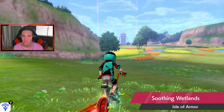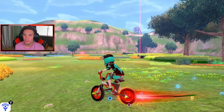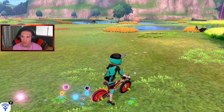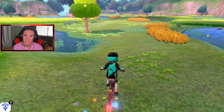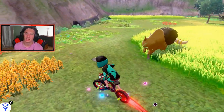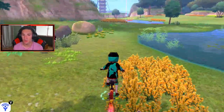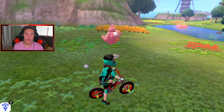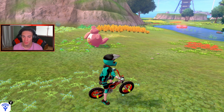We get to choose between which tower we want — we can make Kubfu water-and-fighting or dark-and-fighting. I'm going with the water-and-fighting one because fairy is such a huge part of this game, especially for competitive. Fairy is four times super effective against the fighting-and-dark type, so the water one is the better choice.